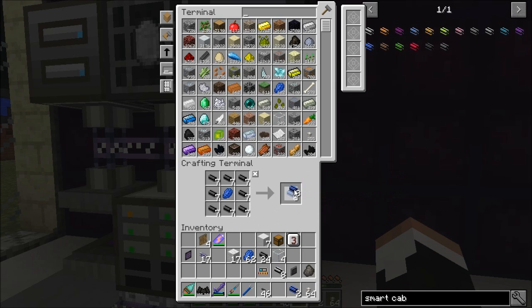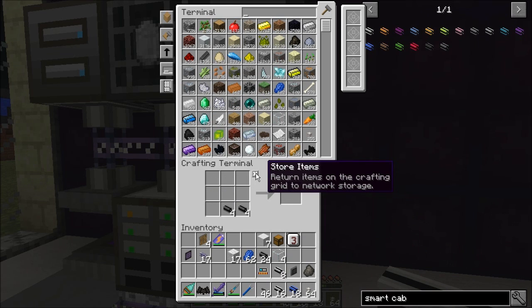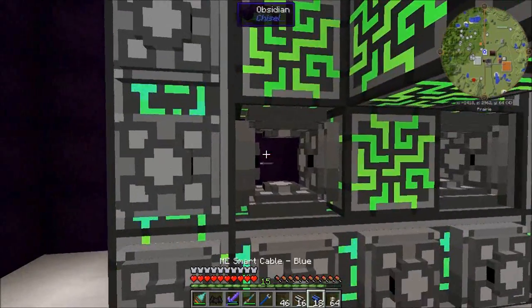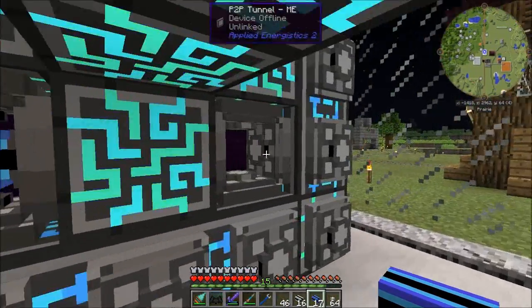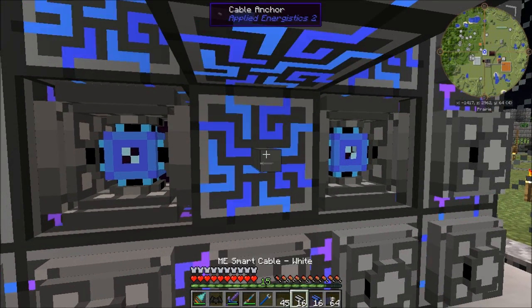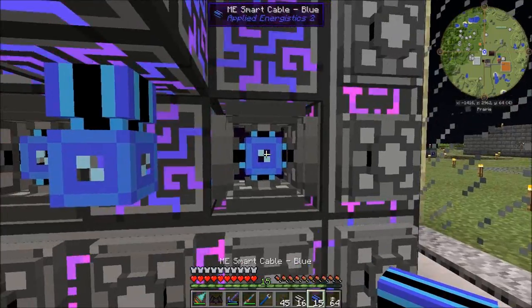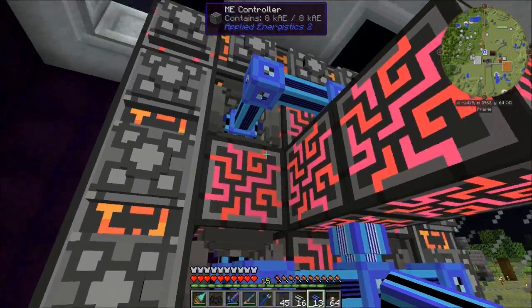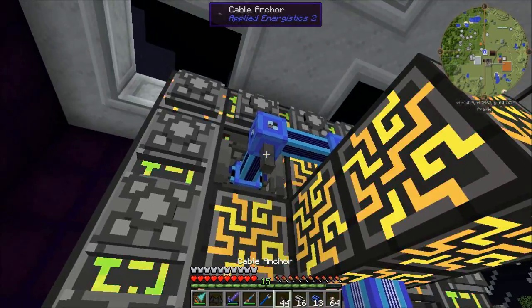Let's dye a little bit more of it blue and a little bit more of it white. We're going to continue with the blue — one, two. Pop the cable anchor there — three, four, five. Let's pop some more cable anchors.